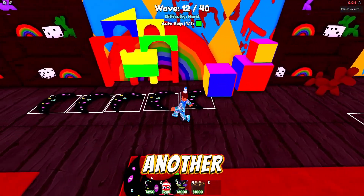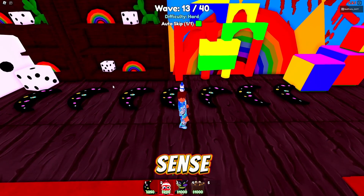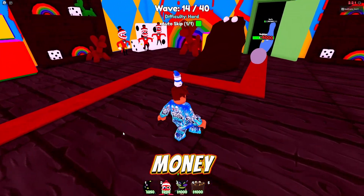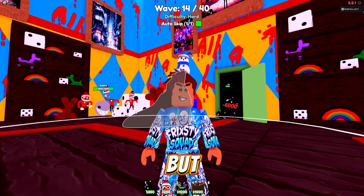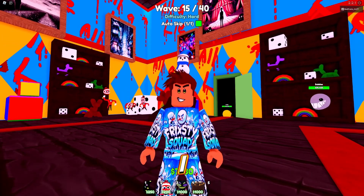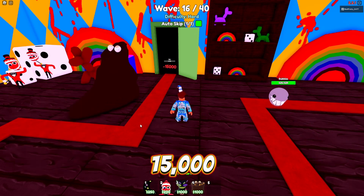I put down a couple more moons to max them out since we want to max out our Mud Monster. I need money from my Glitch Moon to keep upgrading. Money is key in this game. Also, if you want to cop that Frosty Squad merch, check it out - it's a good shirt. At 7,000, let's upgrade more. Now he's at 50 range and 0.09 cooldown at 15,000.